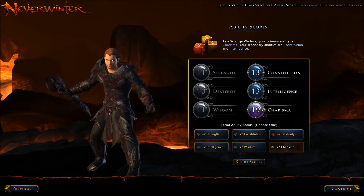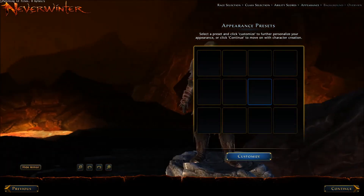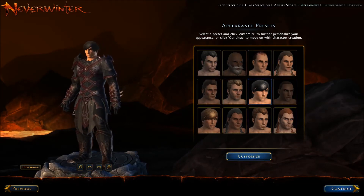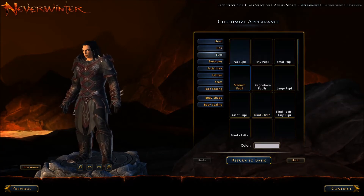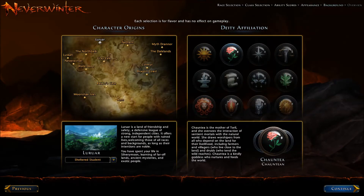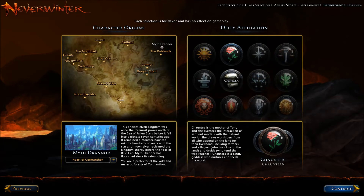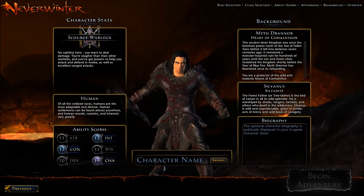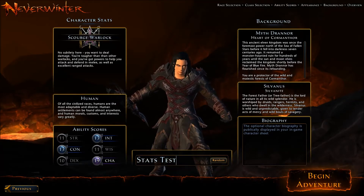I'll put two points in and continue. You can change all of your appearance using presets or going into the customize options — all your hair and so on — but I'm not going to go into too much detail because I just want to get the character made. We'll have him come from Myth Drannor. I like having Silvanus — I just like having the little leaf symbol in the corner when I'm ready to pray. Character name: we shall call him Stats Test, because that's literally all I'm going to be using him for.